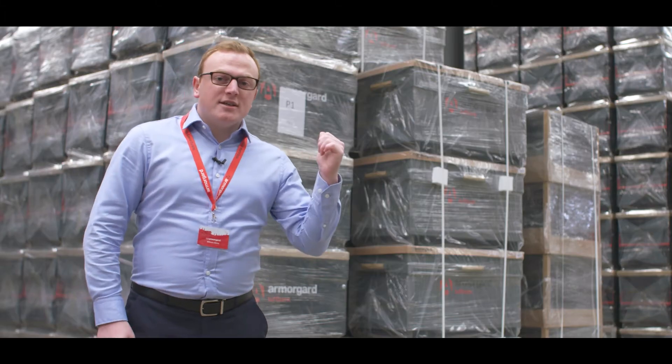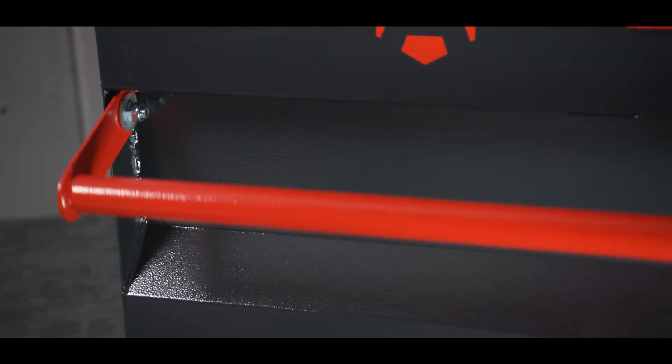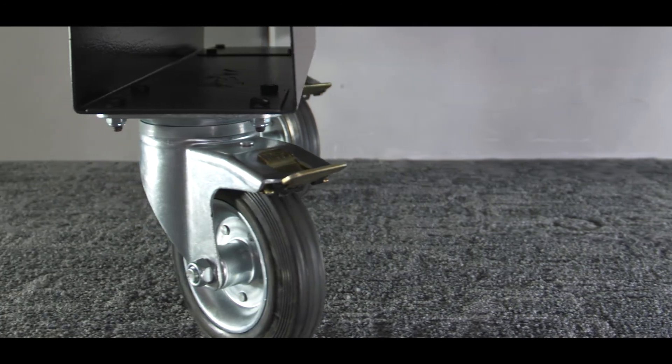With eight sizes, there's a Toughbank for every job. It can be used in a van or on-site, with inset handles that take up less space and robust casters for easy movement.